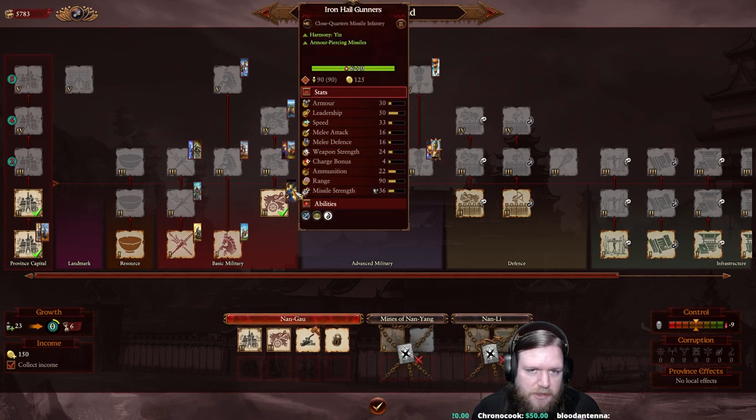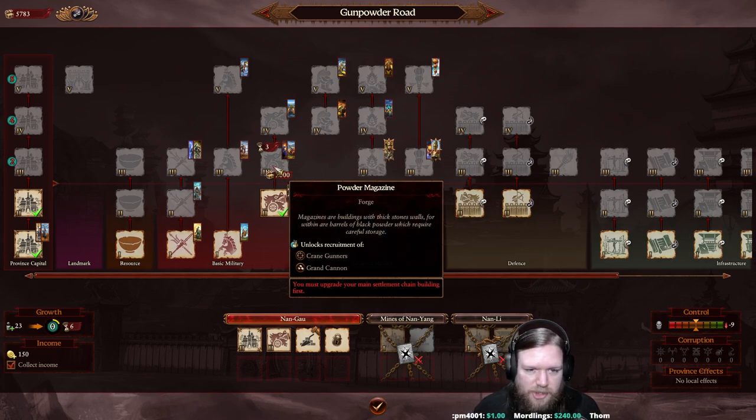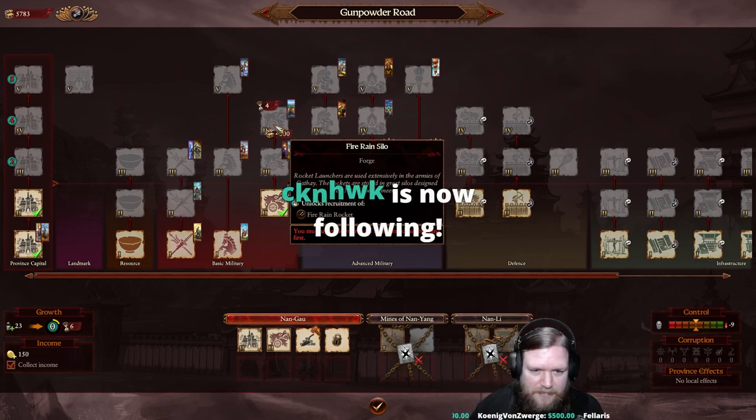Right now we have access to Ironhale gunners, which are basically shotguns. At level 3 we could upgrade to the powder magazine and gain access to crane guns and the grand cannon - that's when our artillery really starts to shine. At level 4, building the fire rain silo unlocks fire rain rockets, which are rocket launchers with 4 per unit instead of 1. They really rain down fire upon their enemies.